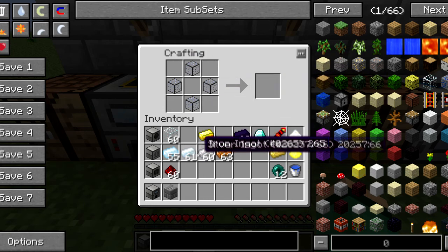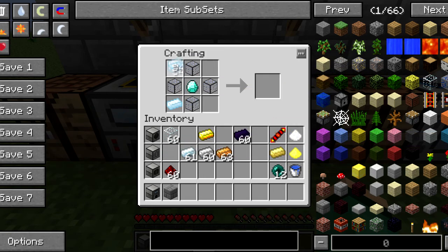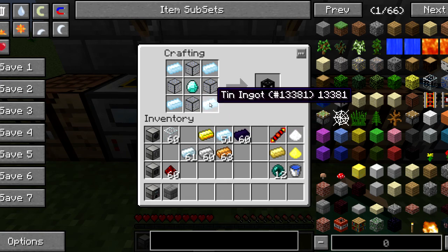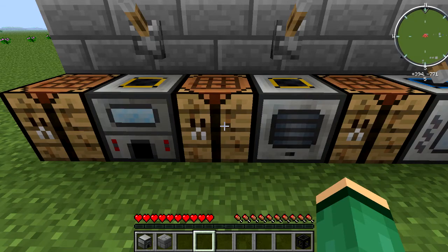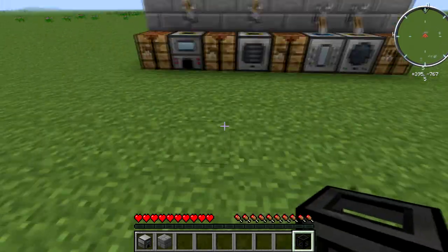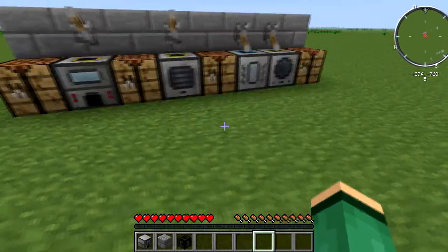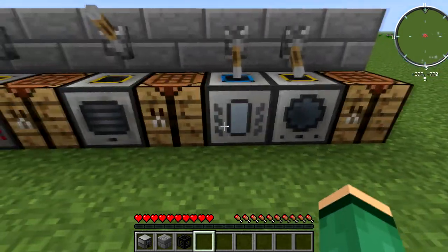Take the hardened glass, place a diamond in the center, and place tin around the outside — and you get yourself a tesseract frame. Now you might think that's easy, but this tesseract frame actually has no uses on its own; you can't really do anything with it. That's where the next two machines come in.